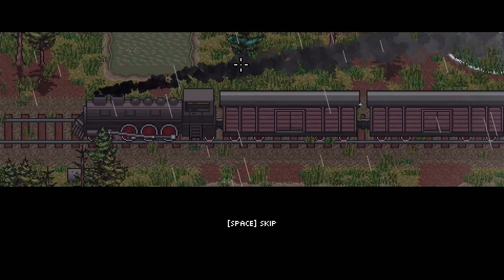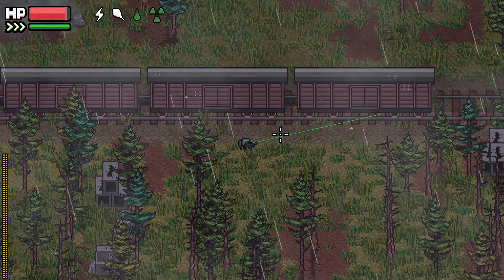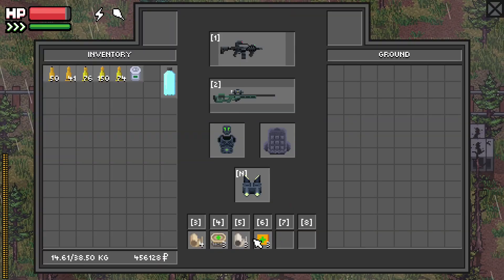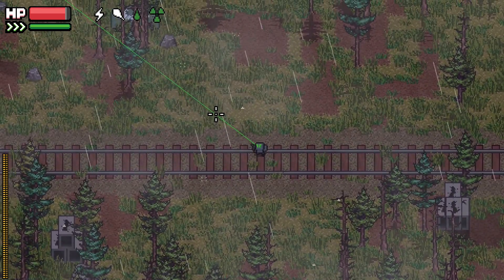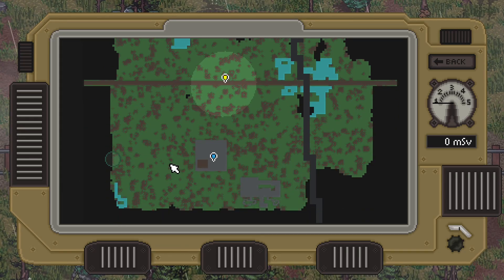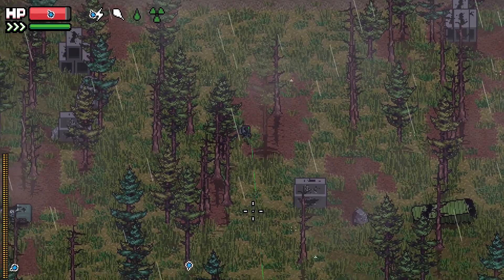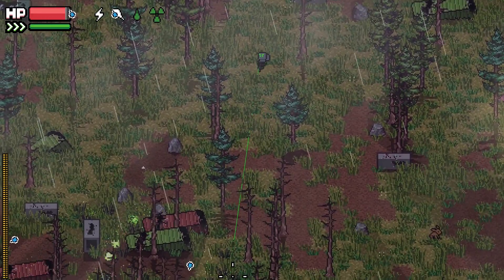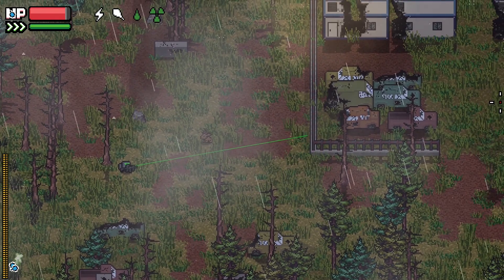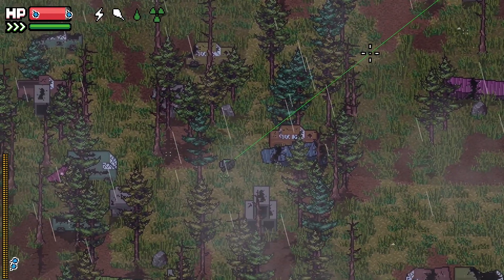Here we are back in the makeshift camp and it's raining. I did not heal myself fully - damn it, that was really stupid. I've got one of those med kits to heal me as well. Let's mark everything up with Mr. Junk. Let's come down here - if we see some green army we'll shoot at them. I'll probably go to the industrial zone next, there are a few blinks in there. Oh that's a base, interesting. Let's see who's in there.